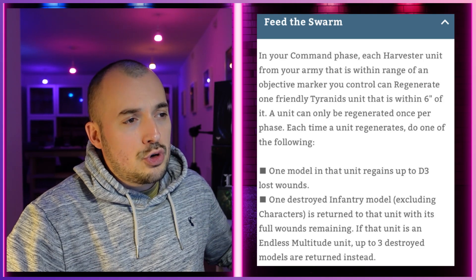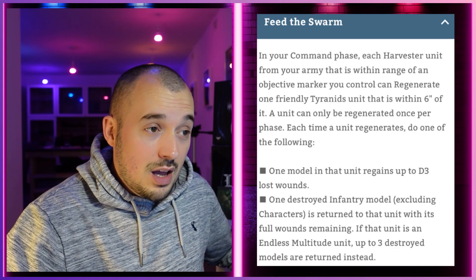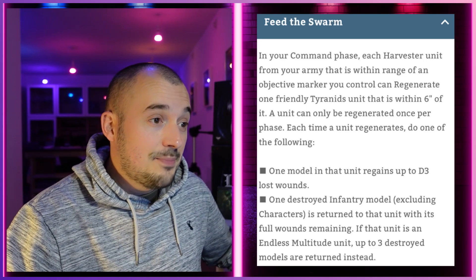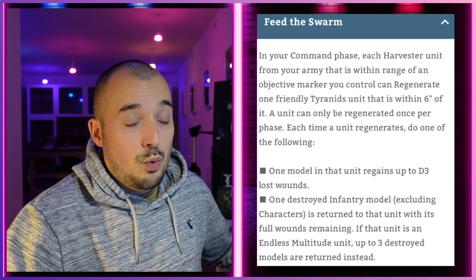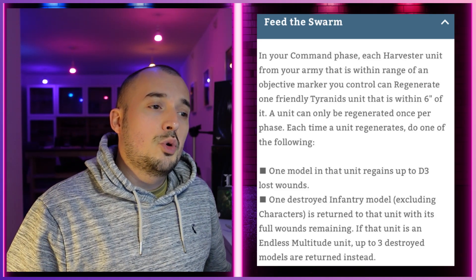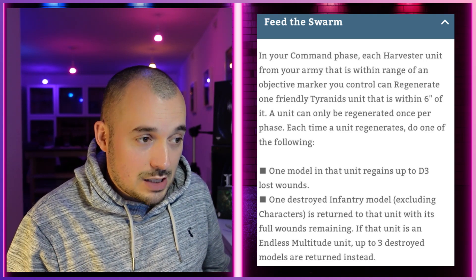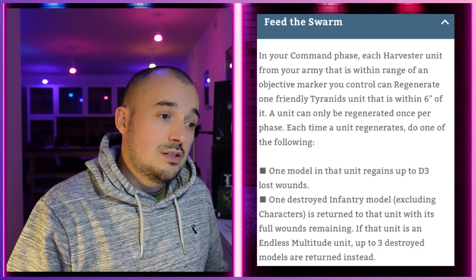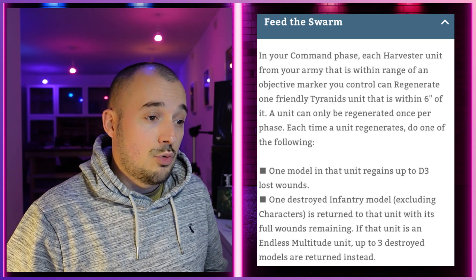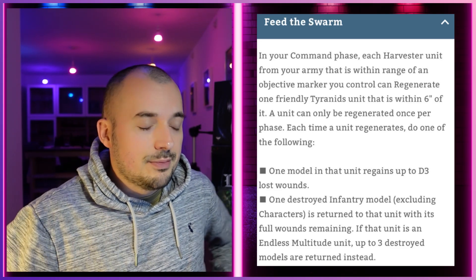So what is Feed the Swarm? In your Command Phase, each harvester unit from your army that is within range of an objective marker you control can regenerate one friendly Tyranids model within six inches of it, and the unit can be regenerated once per phase. Each time a unit regenerates, do one of the following: one model can either regain D3 lost wounds, or one destroyed infantry model excluding characters is returned to the unit with full wounds. If it's an endless multitude unit, you get three destroyed models back.